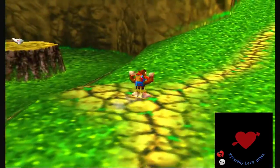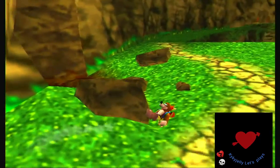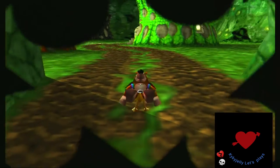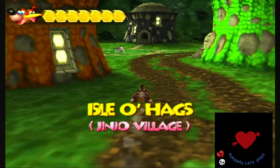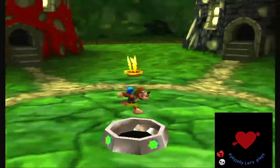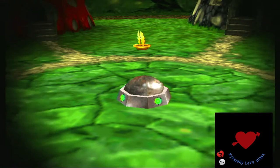Anyway, now we got an air meter upgrade, which would have been so helpful earlier. Now before we continue in Glitter Gulch Mine, we have some last-minute things to do in Mayhem Temple. There's a lot of this backtracking in Banjo-Tooie.